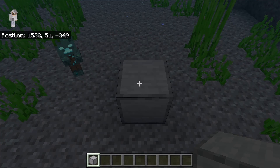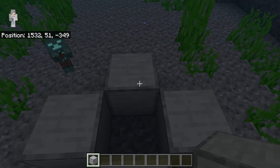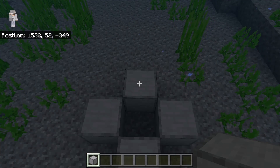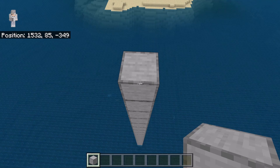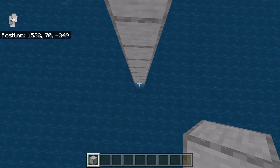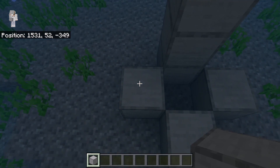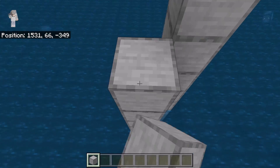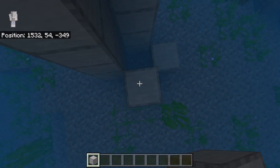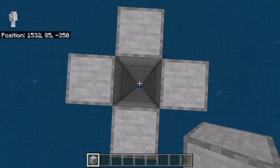After you have placed that block, place a block at each of these spots as well. Then place 3 to 4 blocks over here, counting out 8 blocks in a row. Once you have placed those blocks, go back down and place 3 to 4 blocks at each of the remaining spots as well. Once you are done with that step, the farm should look like that.